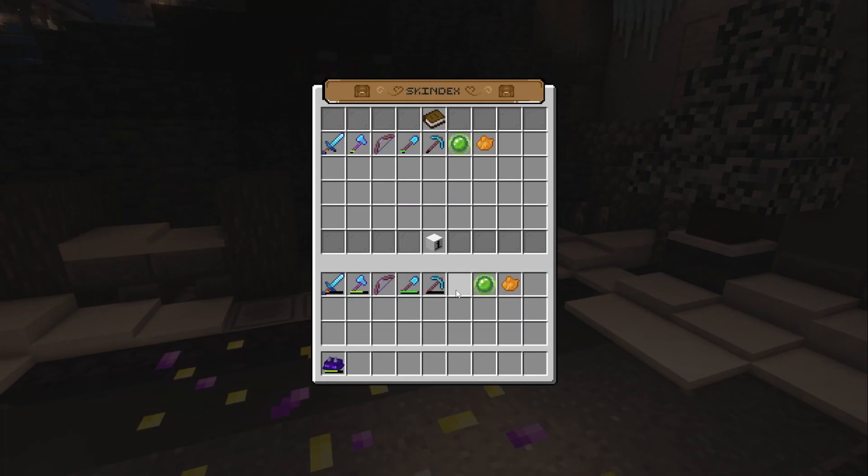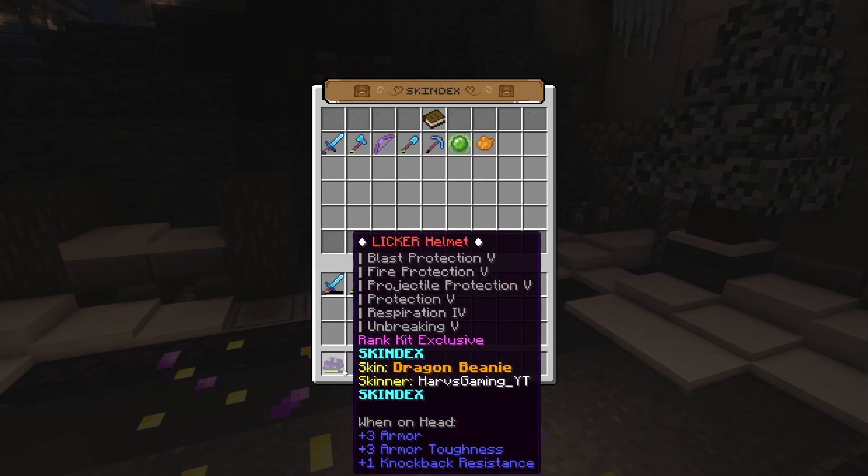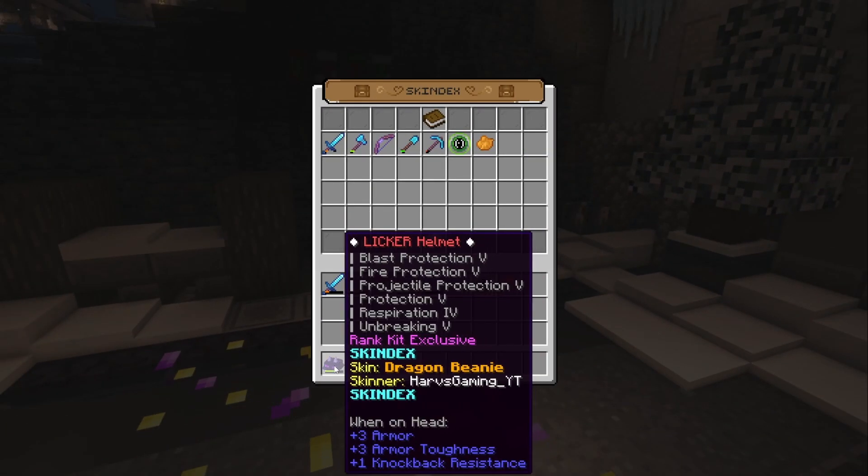So now if we click on the Dragon Beanie, it should apply it — green dye to confirm. And there you go, the helmet is no longer here in the GUI, but it is in my inventory with the Dragon Beanie skin applied. You'll now see on the item a new category added called Skindexes. It will tell you the skin — so the Dragon Beanie — and also the Skinner.